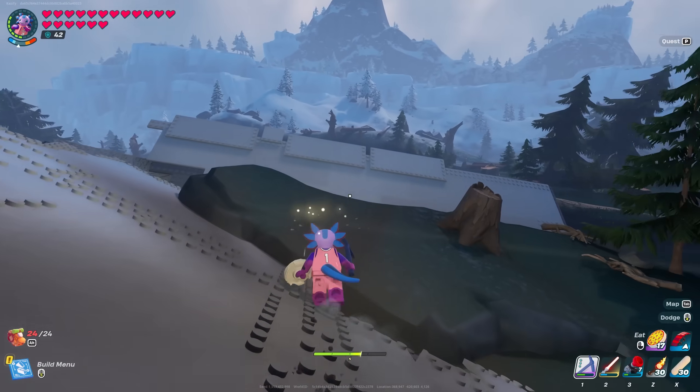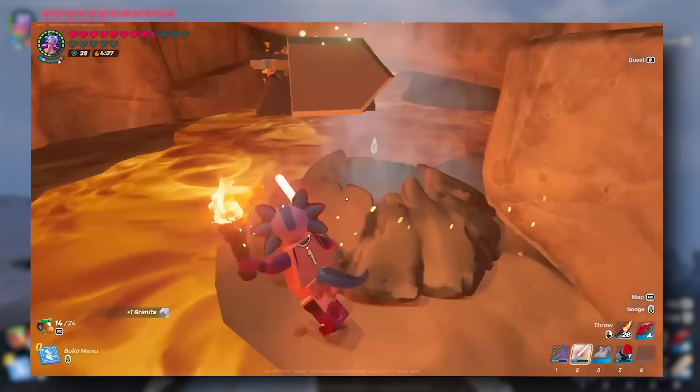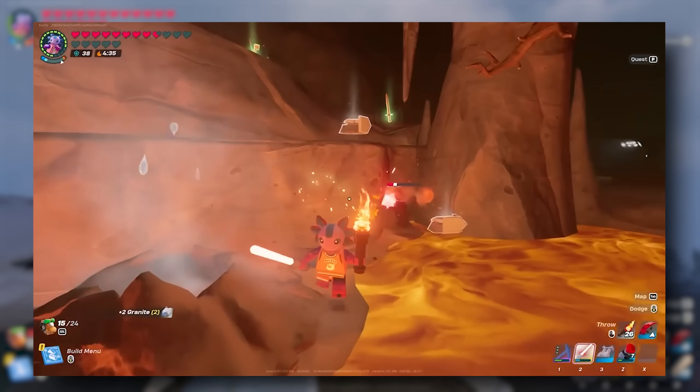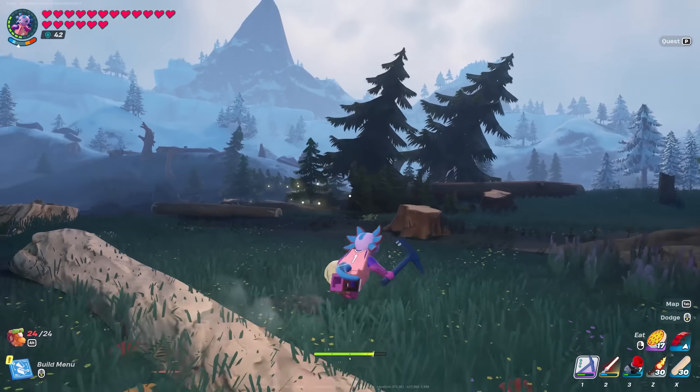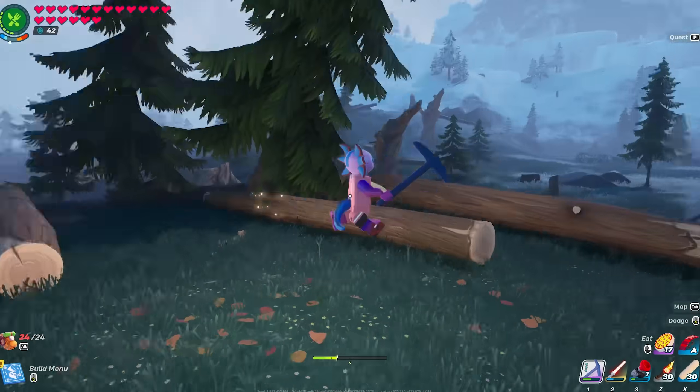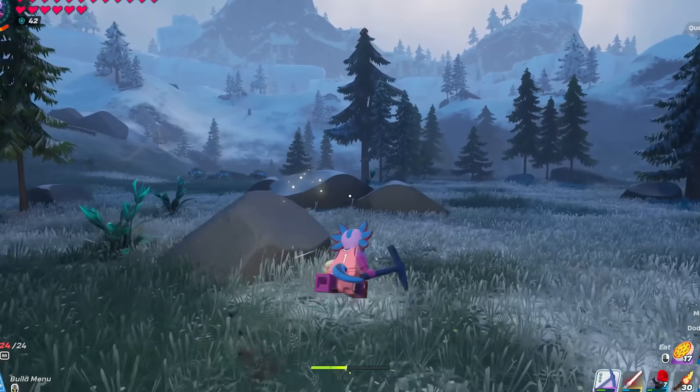The strongest boss in the entire update has to be the AWR Trooper, and in my experience with him, he almost just deleted himself by jumping into the lava when I fought him. Not the strongest enemy we could have fought, but that's all we got. This update was huge and very expansive and something new for Lego Fortnite, so I'm not knocking it completely — these are just my opinions and you guys are more than welcome to disagree.